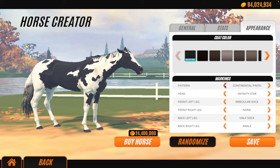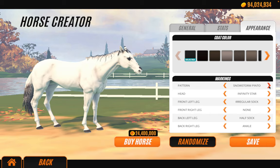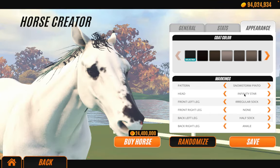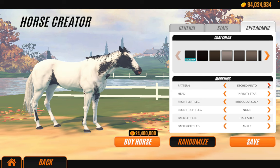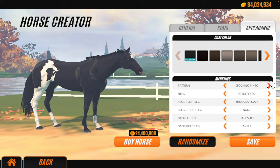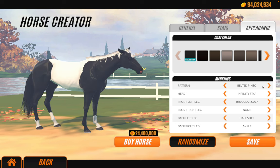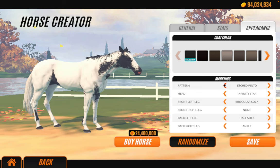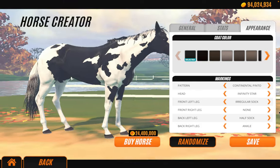Waist Splotch Continental Pinto — I really like this coat. If you watched my previous Rival Stars video, you'd know that I bred this and that's how I found out there are new coats. Pinto Peak, Snowstorm Pinto — basically just all white except a few bits. Etched Pinto. Our stallion's coat is the Inkpot Pinto, because the back legs are clearly visible. Then there's Stocking Pinto, Ink Block Pinto, Belted Pinto, Slant Pinto — and that's basically it.